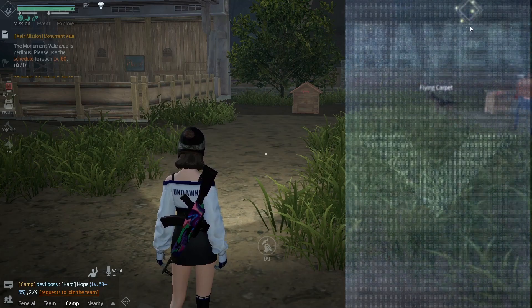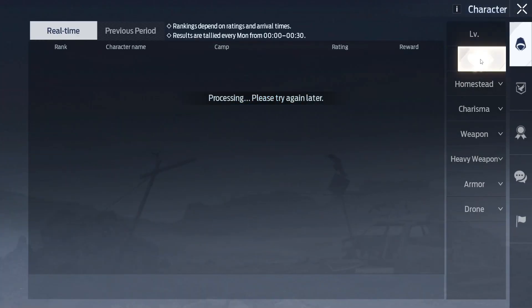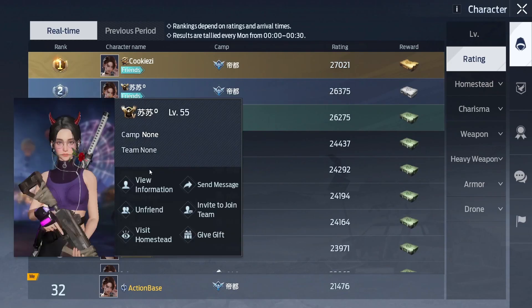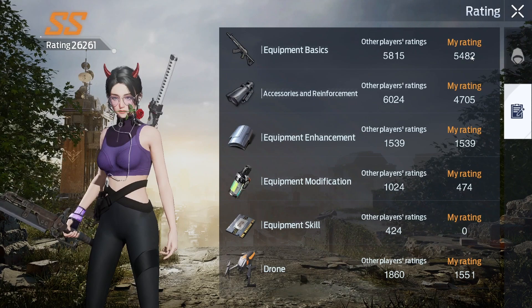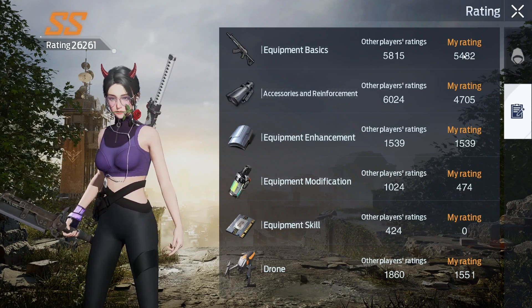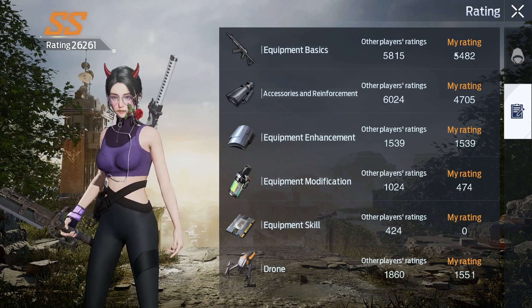The first step is to head to your leaderboard, go to rating, find somebody who's pretty high rating, and compare your rating with them. You can see equipment basics — mine is 5k, theirs is 5.4k. They have like 400 more, so I need to work on that.